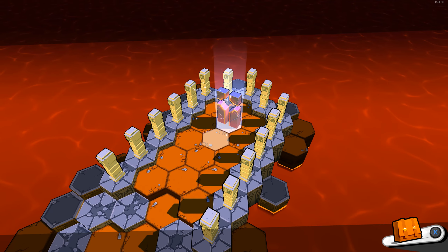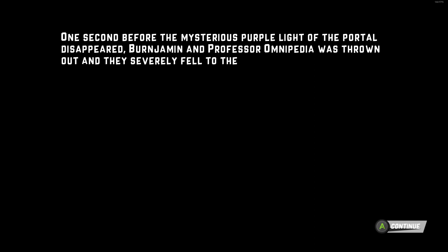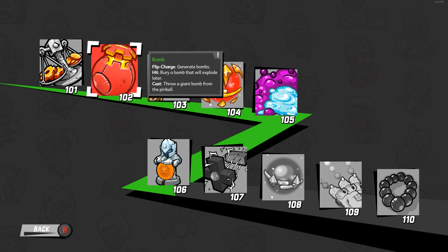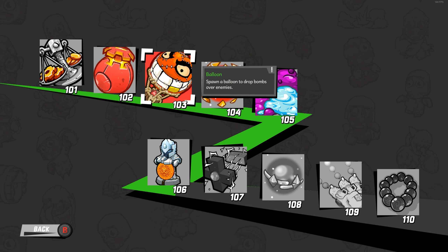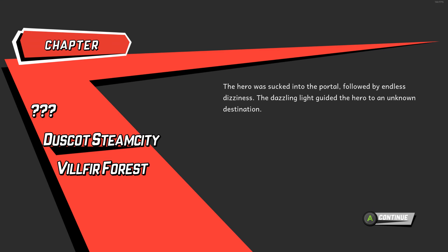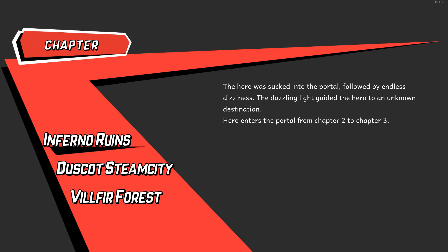If you lose you get unceremoniously booted back to the menu, but if you finish all the levels and defeat the final boss you get a small paragraph of text before you're unceremoniously booted back to the menu. Then you can progress down the zigzag road of upgrade levels that unlocks tons of new junk for you to discover on your millions of subsequent journeys into the wide variety of four levels you revisit every single time.